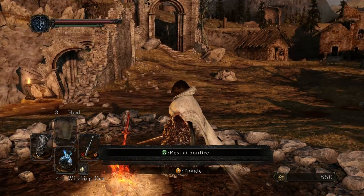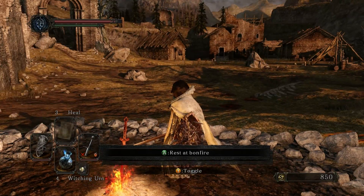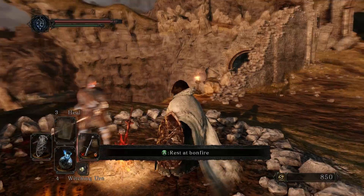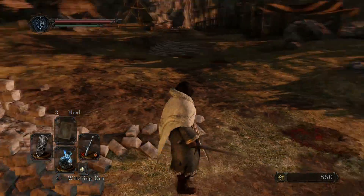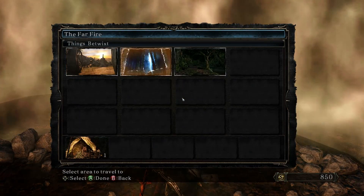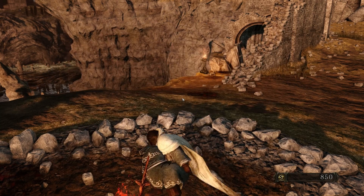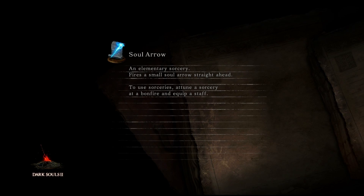Hello everybody and welcome back to my let's play of Dark Souls 2. It hasn't just been lunchtime I've been away for, but an entire day because I've been rendering videos and doing other stuff. I'm back now and ready to take down that damn giant. Quickest way is teleporting to that bonfire. We're heading to the Forest of Fallen Giants, the Cardinal Tower - I remember the quick way to the boss since we unlocked that shortcut door.